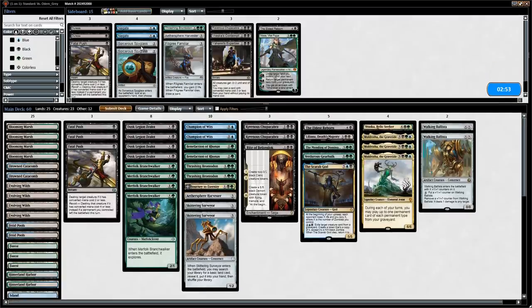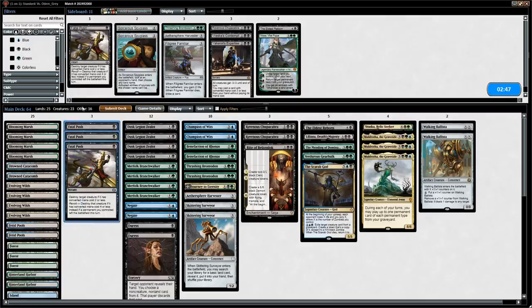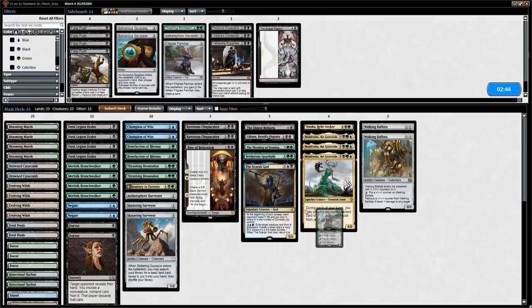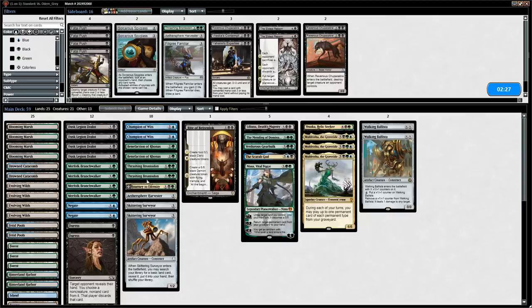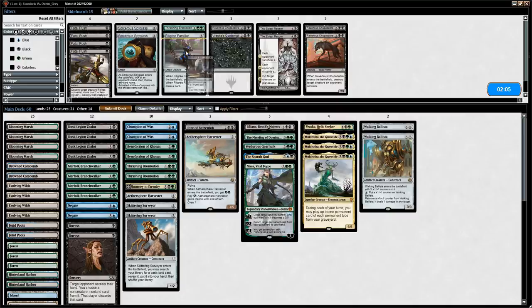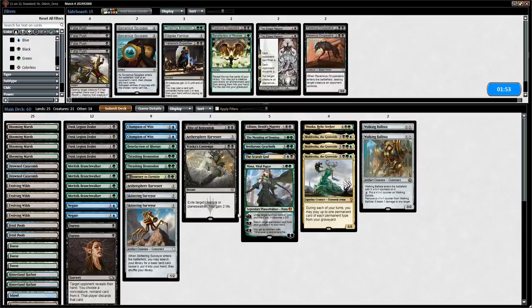What do we want to bring in here? Negate seems okay, can take out Fatal Pushes, Nissa seems great, Eldest Reborn is okay but not amazing — get rid of Chupacabras. Could also bring in another Harvester. Contempt is also okay to exile opposing Scarab Gods and Nicol Bolas. Maybe that's better than a random Benefaction, which gets worse now that we brought in more cards it doesn't find. Could be a mistake to take out Eldest Reborn but our other five-drops are probably just better in most circumstances.